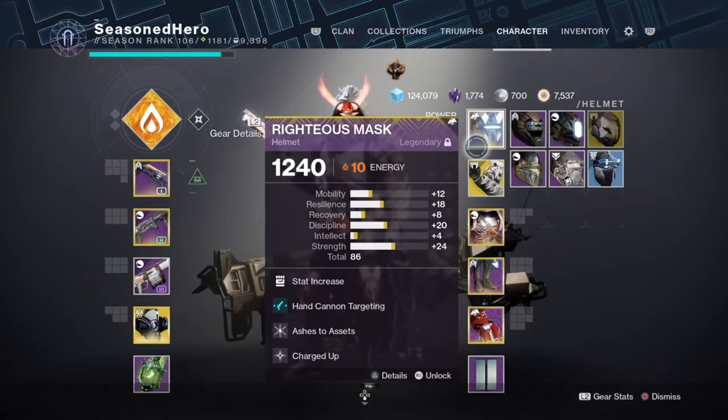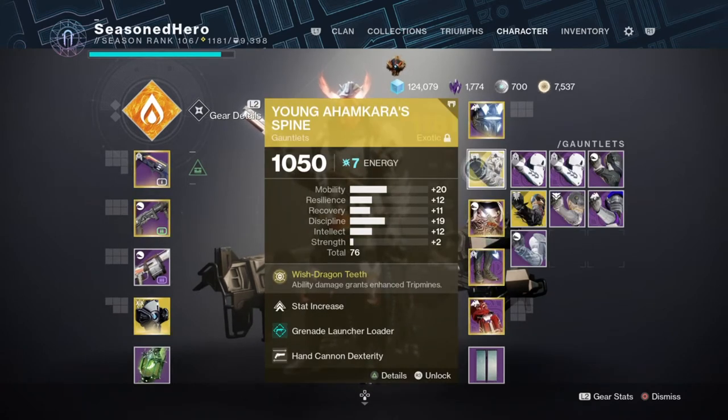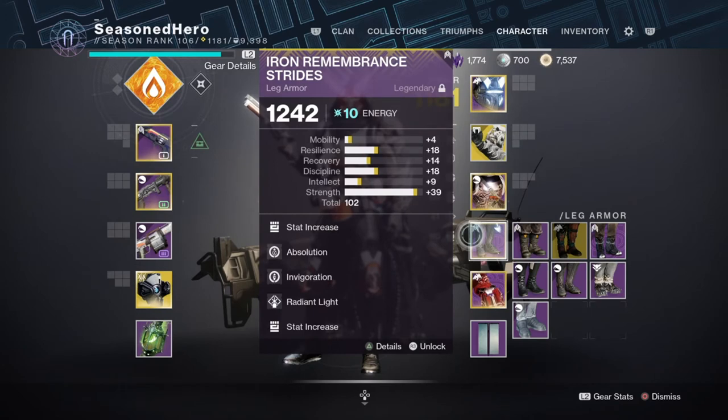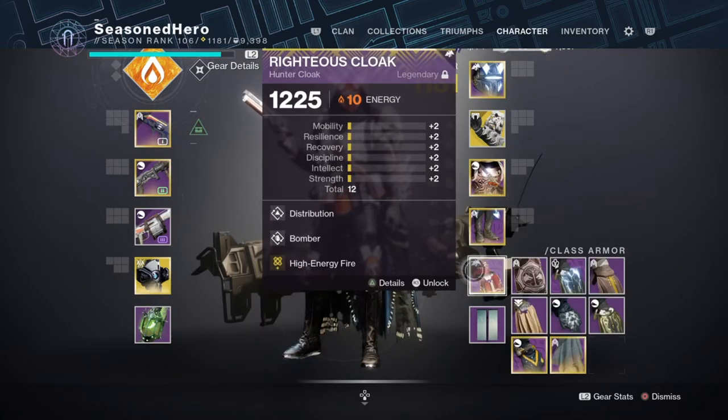For head: Strength, Hand Cannon Targeting, Ashes to Assets, and Charged Up. Arms: Mobility, Grenade Launcher Loader, Hand Cannon Dexterity. Chest: Minor Strength, Grenade Launcher Reserves, and Taking Charge. Legs: Strength, Absolution, Invigoration, and Radiant Light. Class item: Distribution, Bomber, and High Energy Fire.